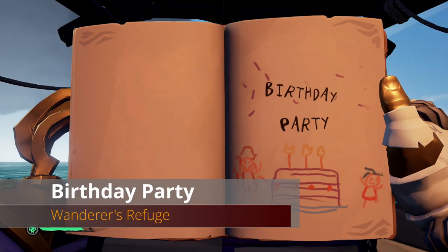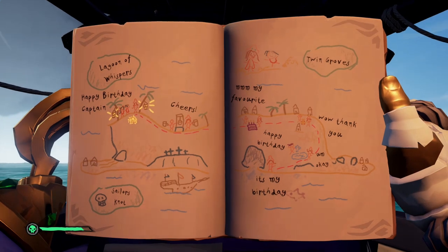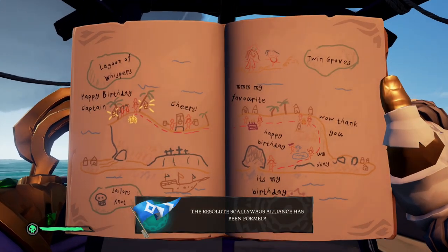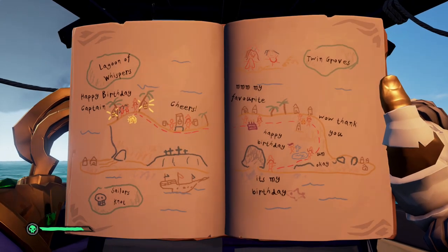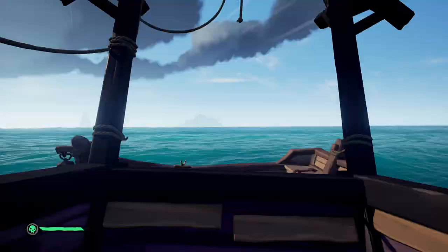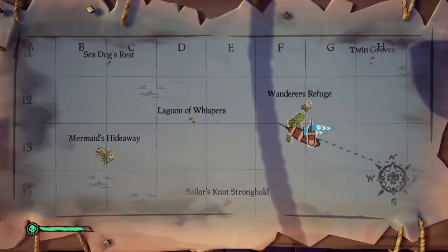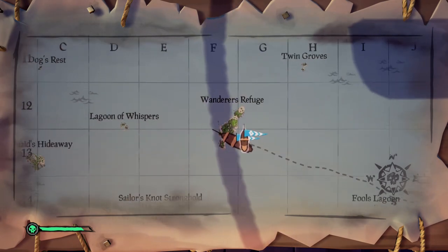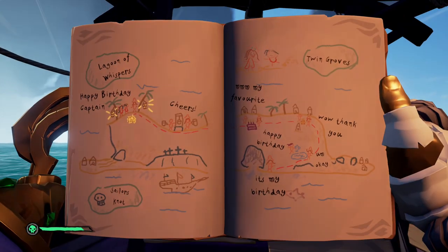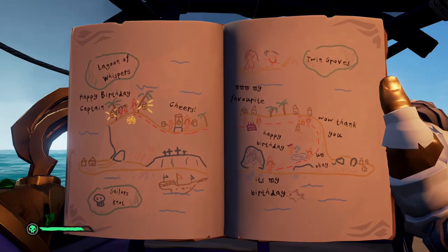The next of the new five is Birthday Party, which is going to take you to Wander's Refuge. It's easily identified because you have Sailor's Knot, Lagoon of Whispers, and Twin Groves all around it — and if you look at the map, that's going to place you at Wander's Refuge. You can take note on the left side of her image: there's Sailor's Knot, Lagoon of Whispers, Twin Grove. On the left side is the drop-down cliff that you're going to see on Wander's Refuge.